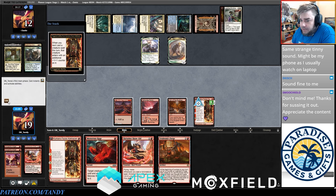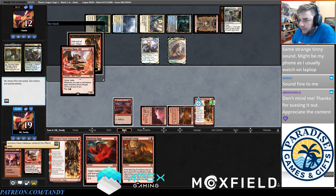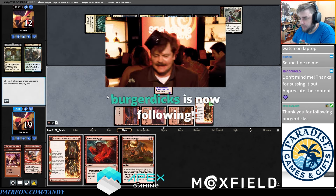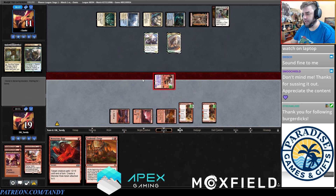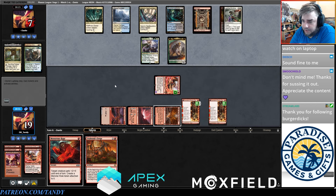I wonder how easy this game is if I just draw my third land, or second land two turns earlier. We could go for Monstrous Rage here but I don't think we deal that much damage with it, and we can maybe use it to punch through a blocker later. So we're going to play another Kamano because it's still a lot of damage.